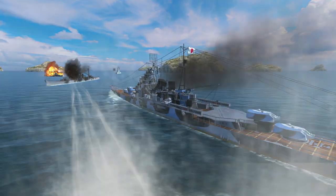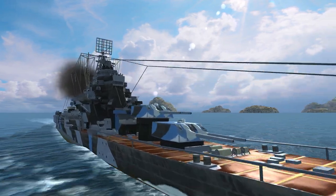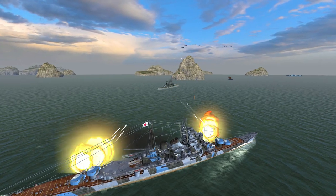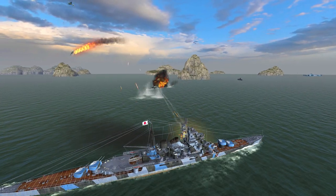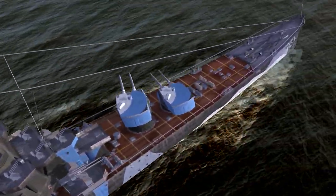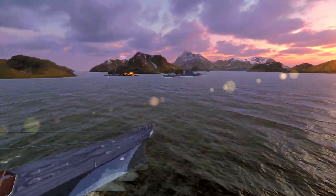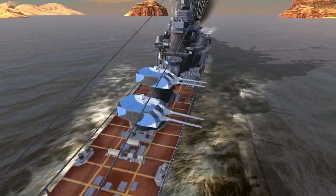Some cruisers may not have strict, well-defined functions in battle. However, Maya's role is quite clear. This ship is intended to decimate any enemy who dares come her way. Strategically choose your plan of attack. Try to anticipate where the enemy will be. This way, her turrets will require minimal movement and be ready to unleash her firepower.